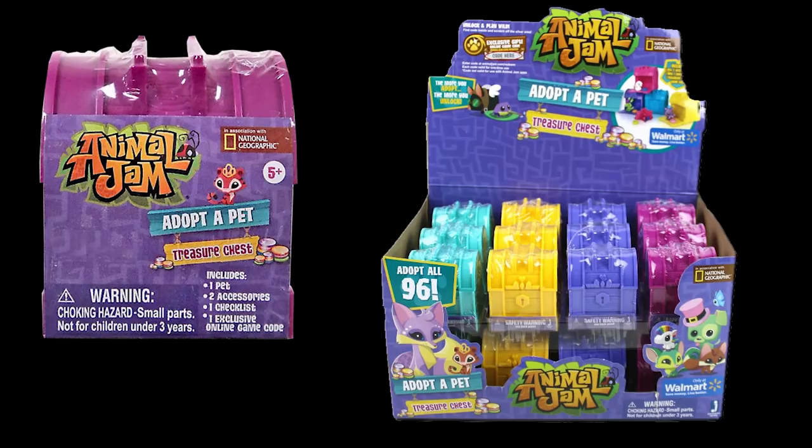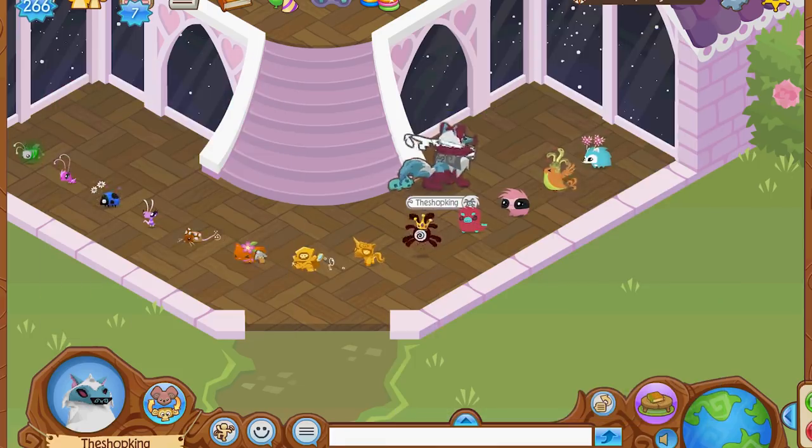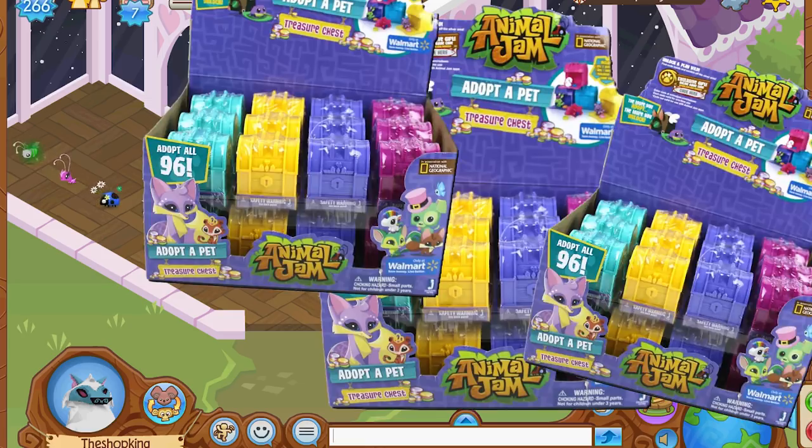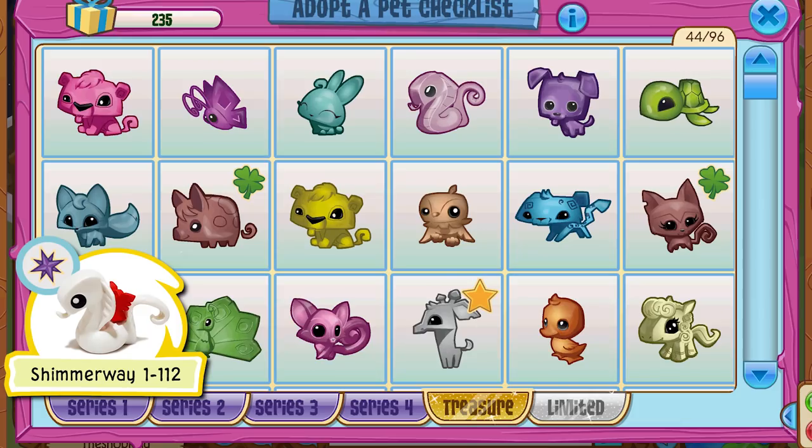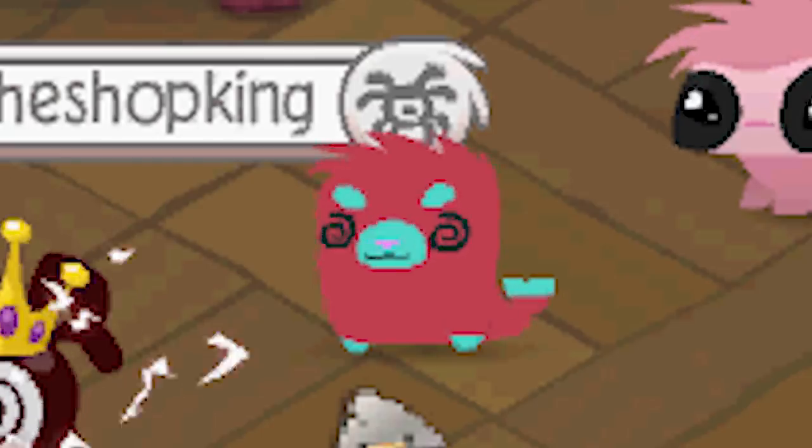Series Treasure actually came next — between Series 1 and Series 2. Treasure was only available at Walmart, a Walmart exclusive, so it wasn't in a whole bunch of different stores. Another interesting thing — Treasure is the only series that has just one rare pet; every other series had two. The Rare Pet Seal: you buy yourself a whole bunch of Treasure chests, and if you find a white snake called Shimmer Way, 1-112, with a purple star on it, you redeem that code and you've got yourself a Rare Pet Seal.